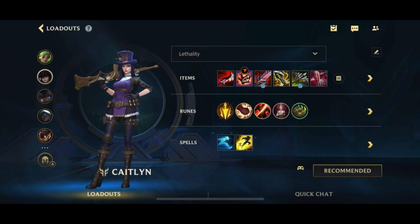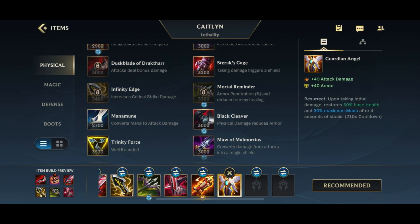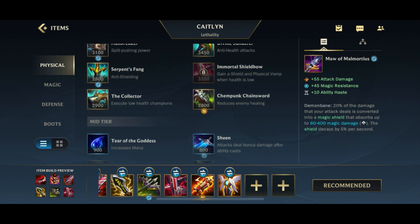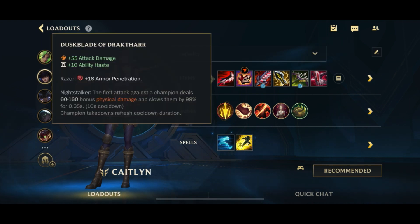Another thing you can and should do: if you hit full build — Dustblade plus your four crit items — and you reach that point in the game, you want to sell your Dustblade and replace it with one of those utility or defensive items like GA, Maul, etc. The reason is Lethality falls off in the late game because people gain armor passively by leveling up, so your Lethality really wouldn't matter all that much anymore. It's really an early game stat.